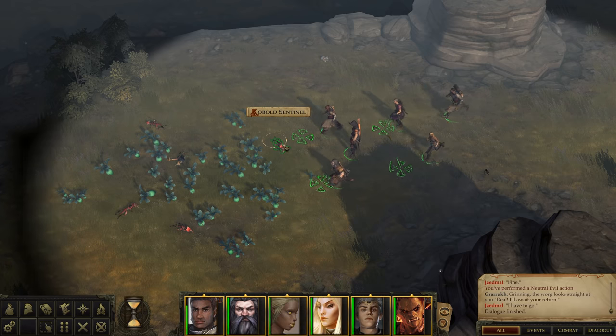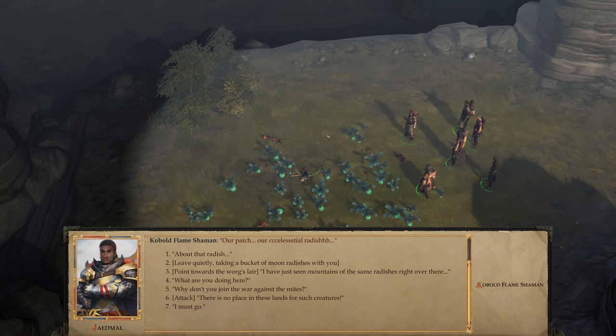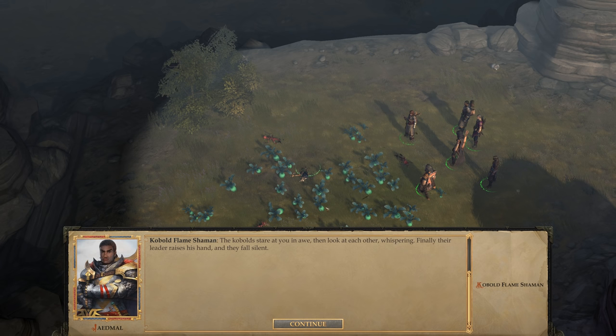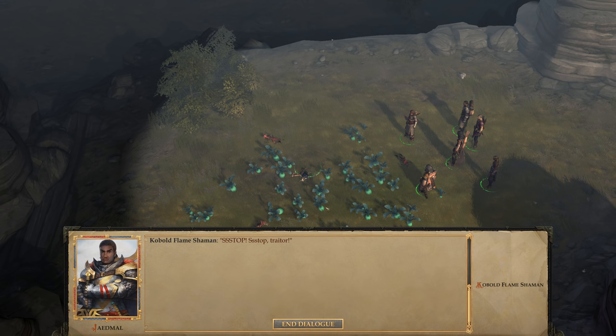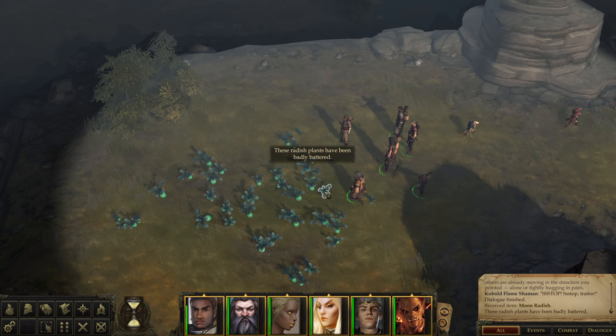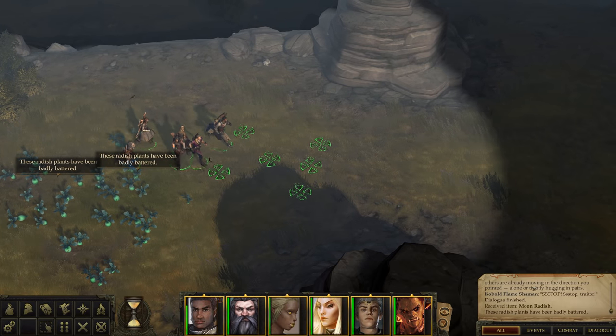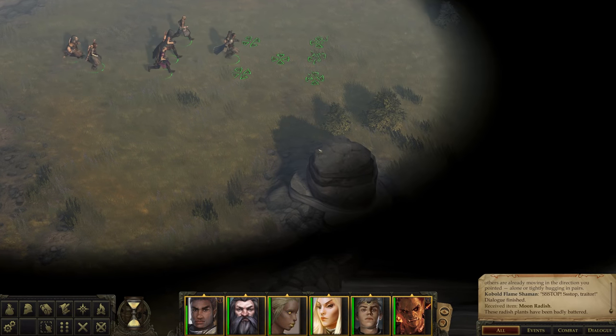A kobold lying in the middle of the patch calls out to you. Judging by the sorry state of his scales, he's the eldest of the group. 'Our patch, our celestial radish.' I'm going to point towards the warg's lair - 'I just saw mountains of the same radishes right over there.' The kobolds stare in awe, then look to each other whispering. Their leader raises his hand and they all fall silent: 'Strange rumor, the celestial radishes only grow here.' But nobody listens to the elder - the others are already moving in the direction pointed. You guys go have fun. We got the moon radishes - that's for Bakken's quest, by the way. We needed to get him moon radishes and those fang berries. We got him the fang berries already.